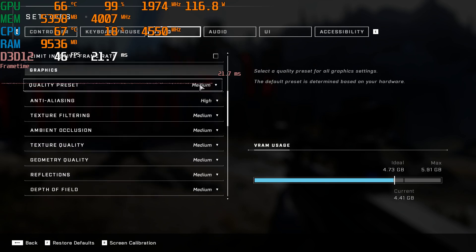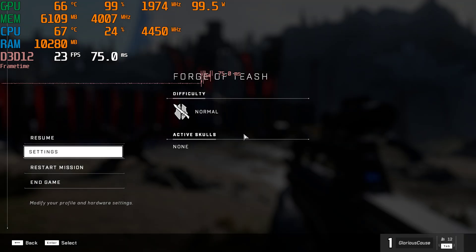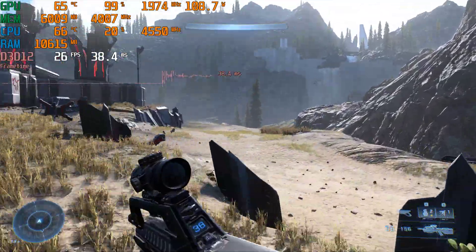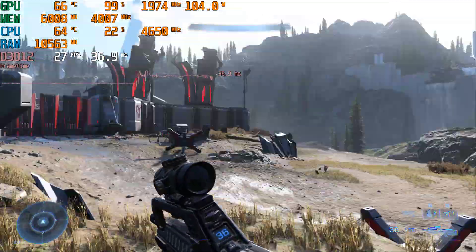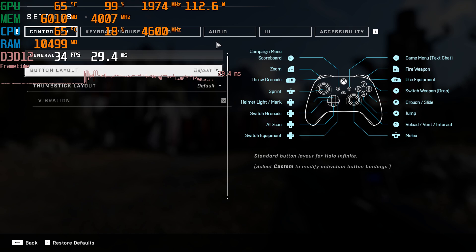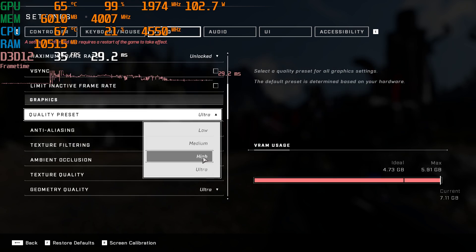The graphics settings are at medium. If I go up to ultra settings — by the way, the effects and the textures don't change until you restart the game, but everything else changes. You can see here that we are sub-30 FPS, so 1080p native at ultra is just not gonna be a thing on this GPU, at least not outdoors.